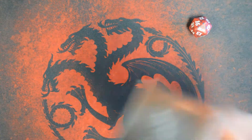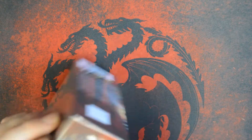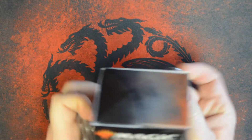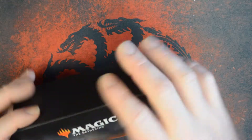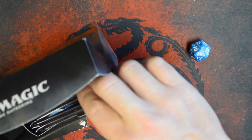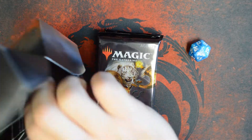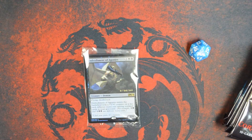Let's have a look at what we get in our second kit. We got another M20 life dice — this time we got blue, so that's pretty cool. Again, we got our six packs. And our foil promo in this one is Embodiment of Agonies.